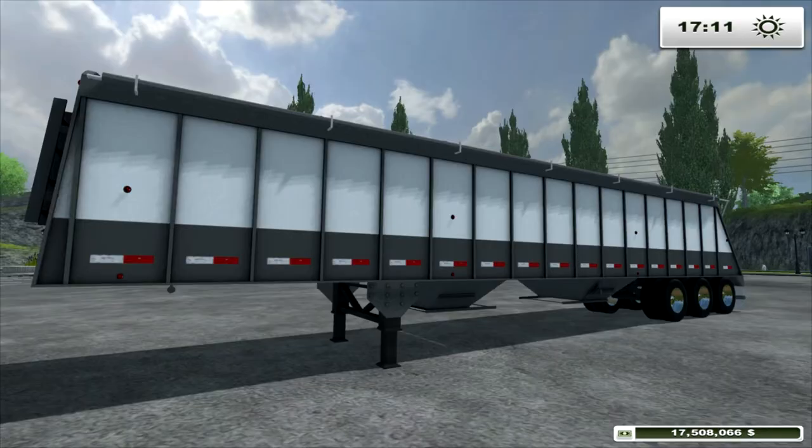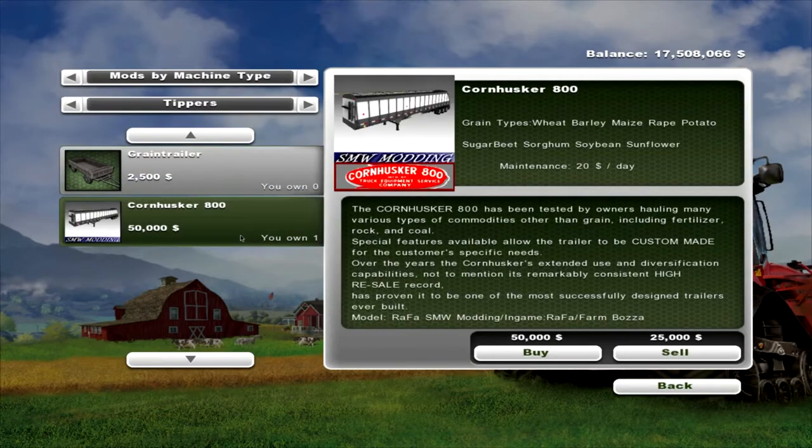One big long trailer. Let's have a look at the Cornhusker 800. Grain type is wheat, barley, maize, rape, potato, sugar beet, sorghum, soya bean and sunflower. Maintenance is twenty dollars a day. It will cost you fifty thousand dollars to buy, and the capacity is seventy thousand seven hundred and ninety-two liters.